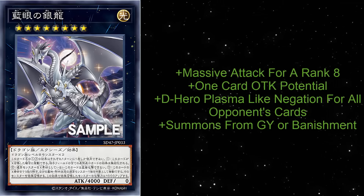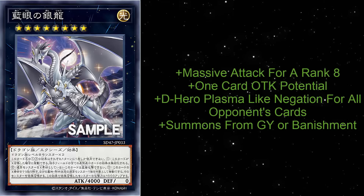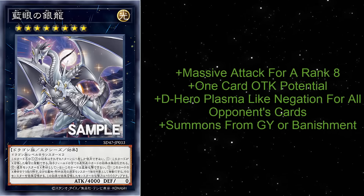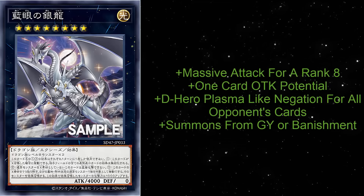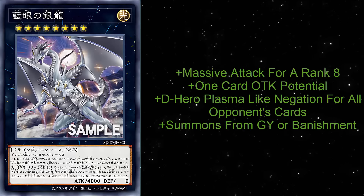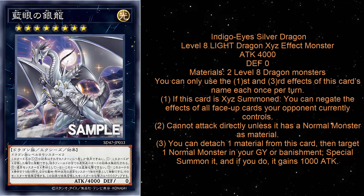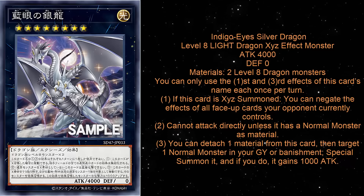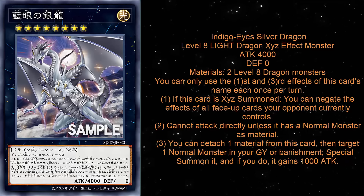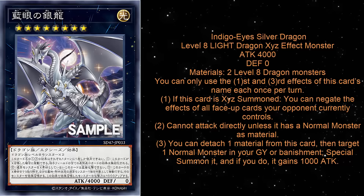What more could you really ask for out of a single Rank 8 monster? I think this card is absolutely incredible. You're getting the negation, you're getting potentially 8,000 damage on board. Yes, it can't attack directly unless you have a Blue-Eyes White Dragon as material, but if you're playing the Blue Eyes deck, summoning a Blue Eyes is pretty easy — just detach an effect monster, or just use two Blue Eyes to summon this. This card is amazing, and I am surprised by how good the cards are for the Blue Eyes structure deck. It tells me Konami really wants this theme to be meta, because all three extra deck monsters — the new Synchro, the new Link 1, this new XE monster — are all really, really good. I definitely could see Blue Eyes becoming a meta deck. Each extra deck card has its own utility and niche purpose, and this is clearly the go-second card, but it is a heck of a go-second card.